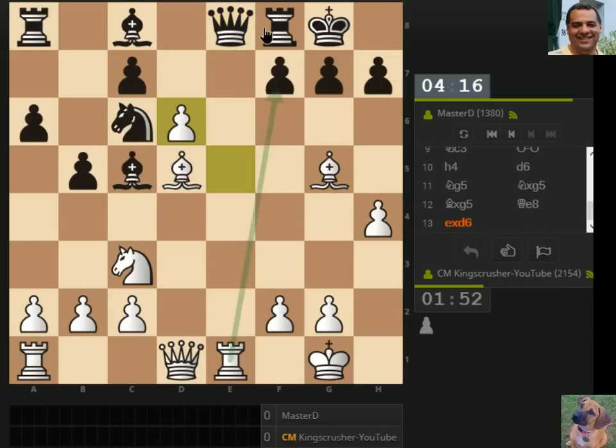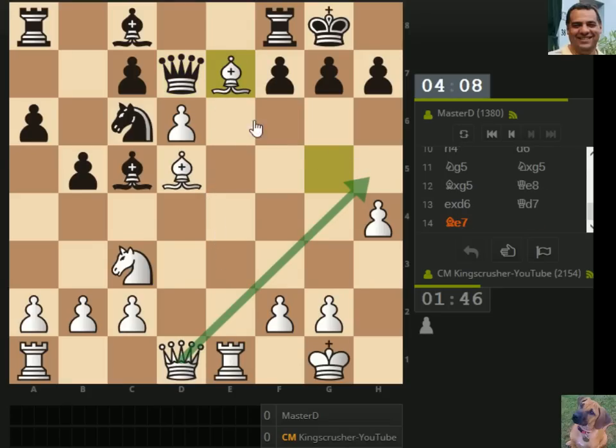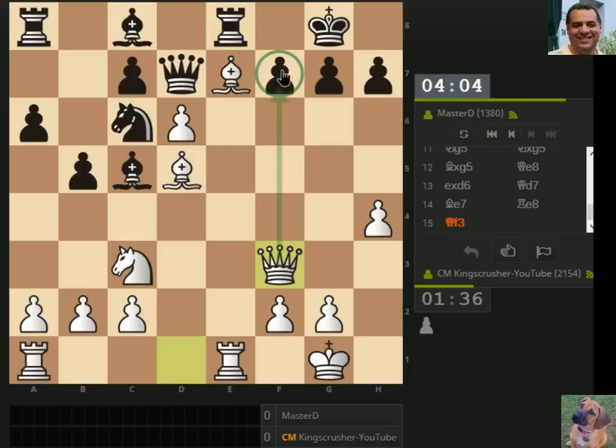There's e-d. We're hitting the queen. Maybe this is strong anyway — it looks pretty strong because if it takes we're hitting the rook. Queen h5, or queen f3 actually hits the diagonal quite hard as well as f7. F7 and c6 — it looks like an overwhelming position anyway.